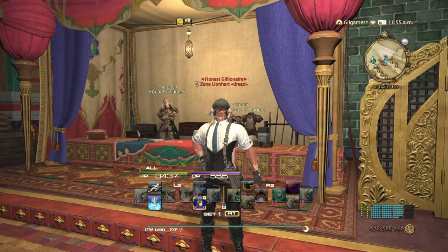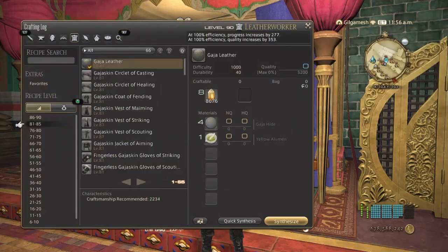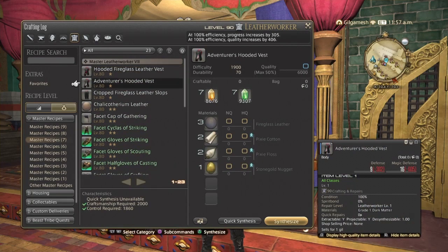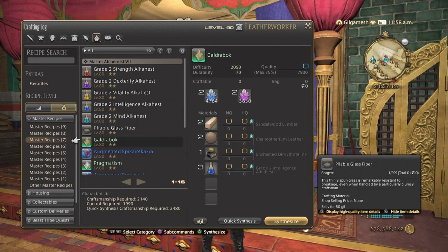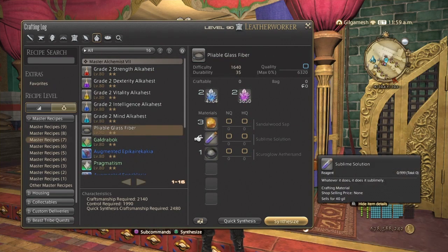They are also most likely going to add in a new script item. In Shadowbringers we ended up needing the pliable glass fibers, and as you can see here the sublime solutions were the new script item that we ended up getting — I think they were white scripts at level 80. So most likely you're going to be needing a lot of purple scripts in order to buy whatever script item we get.